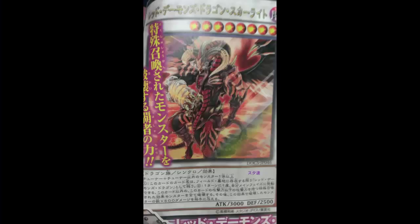Welcome back to the card review. Today we're looking at Red Dragon Archfiend Scarright. In Arc-V, they went to the Synchro Dimension, which is like a different dimension version of 5D's. They have Crow and Jack there — it's another Jack Atlas, but not the same Jack Atlas as 5D's because it's a different dimension. Because it's a different Jack Atlas, he has a different Red Dragon Archfiend.